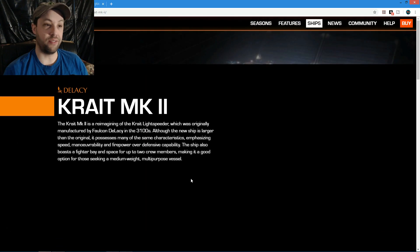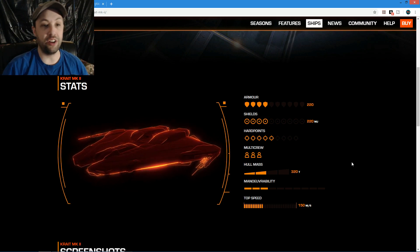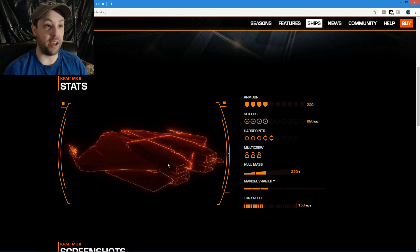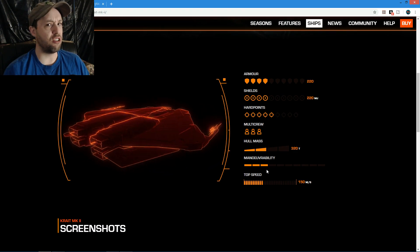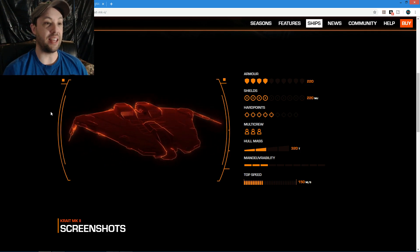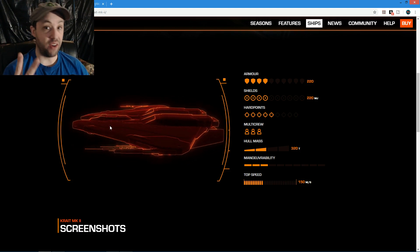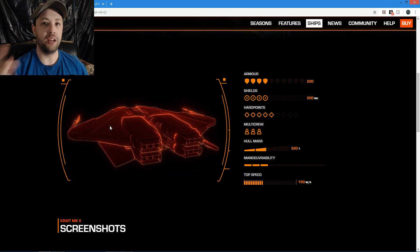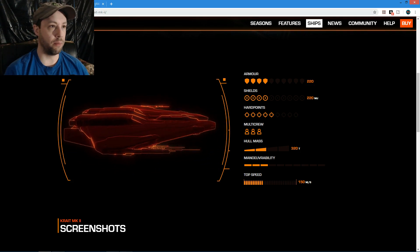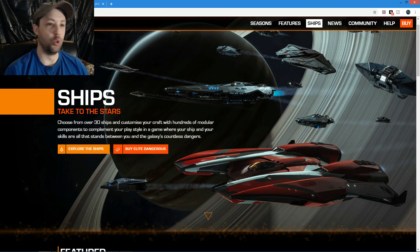The Krait Mk II - I could drool over that ship. It can launch fighters, it's got good armor, and its shields aren't bad. That maneuvering rating is wrong - I do not agree with it. That thing turns way better than listed, even unengineered. I think this is one of the best ships to use for combat because it turns quick, can launch fighters, and is loaded with weapons: two mediums and three large.